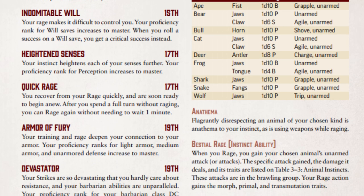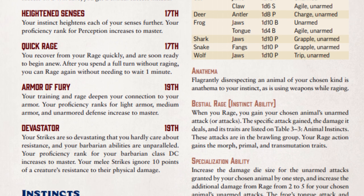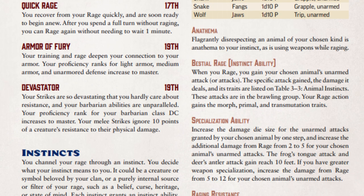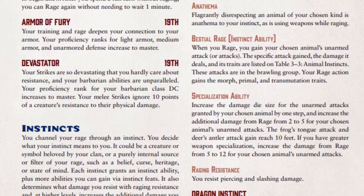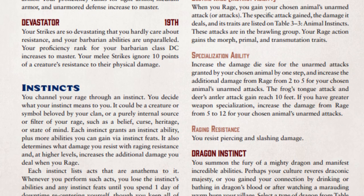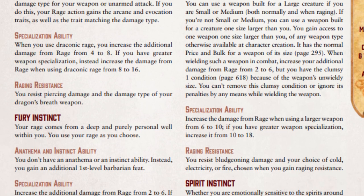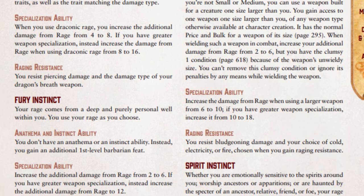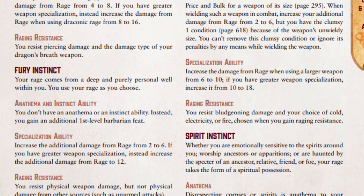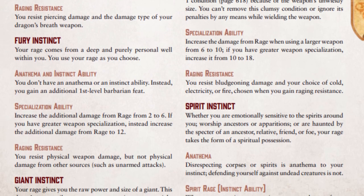Every Barbarian draws their fury and power from an instinct deep within themselves. The type of instinct they have determines the exact powers and bonuses they receive when Raging. Each instinct also comes with its own Anathema — a set of rules that the Barbarian cannot break, or they will lose their instinctual powers for one full day. All instincts also gain extra bonuses when their weapon specialization skill increases, but since that only happens at 7th and 15th level, it won't be covered in this video.